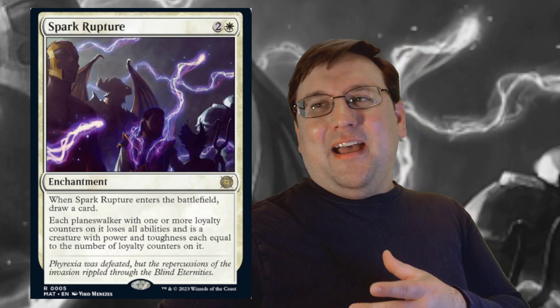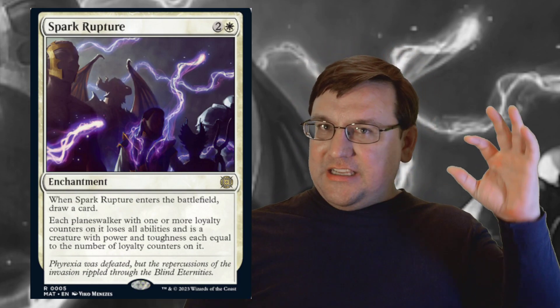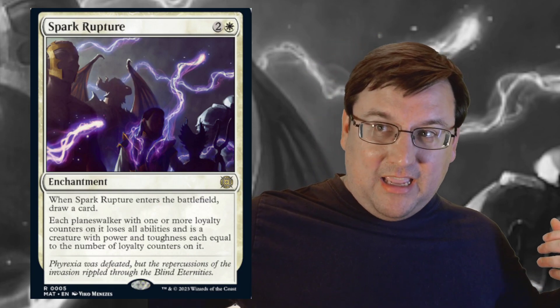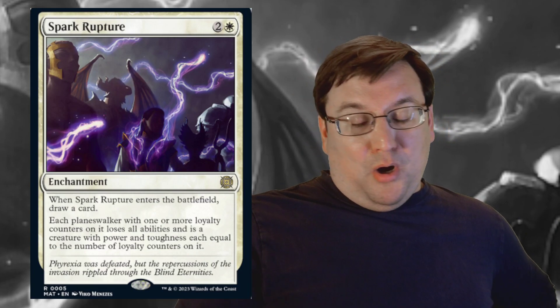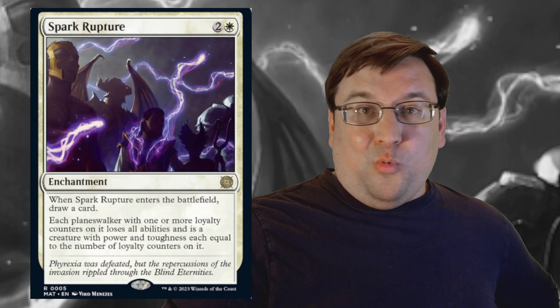But all the same, this is interesting. The fact that it strips all the abilities off of the planeswalker is very important. That's a big deal because all of the loyalty abilities — they're abilities — so all of them get stripped away by this effect on the board. So your opponent's planeswalkers, for as long as Spark Rupture is here, they just don't work. They're all turned off effectively.